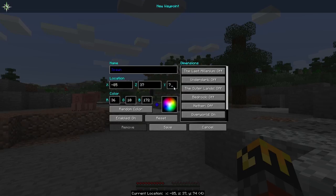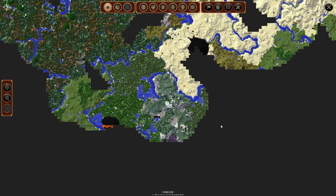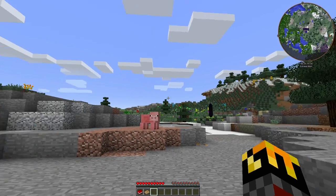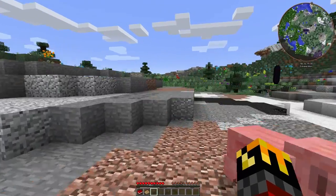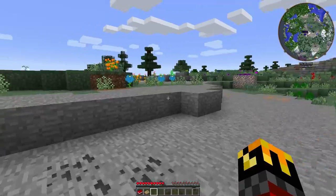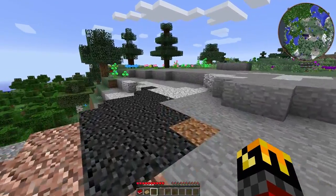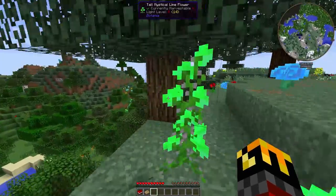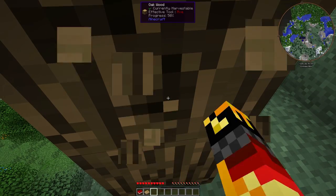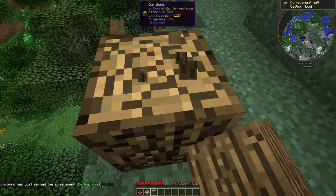I'll set up a waypoint slightly higher. There — now I have a waypoint at spawn and I can start looking around. Microsoft really needs to fix their remote desktop server in Windows 10 because it totally doesn't work. It glitches out, it crashes. This is my gaming PC — my big, honking, powerful gaming PC.